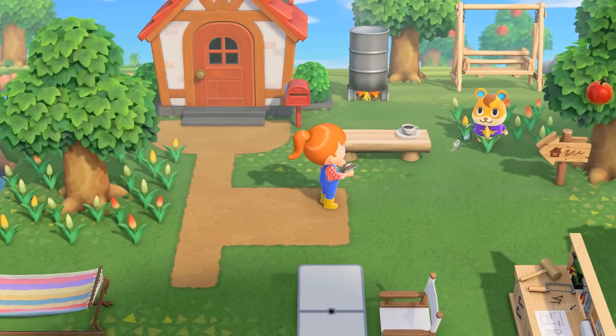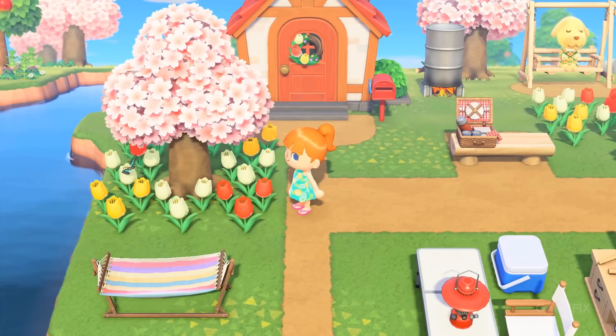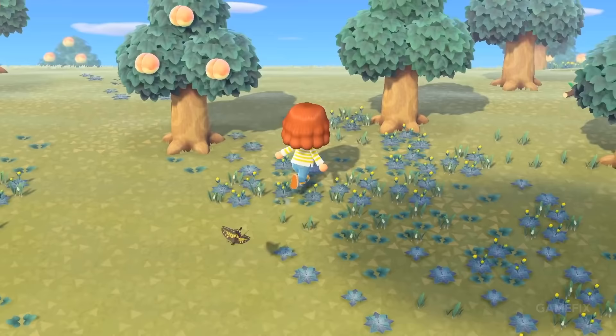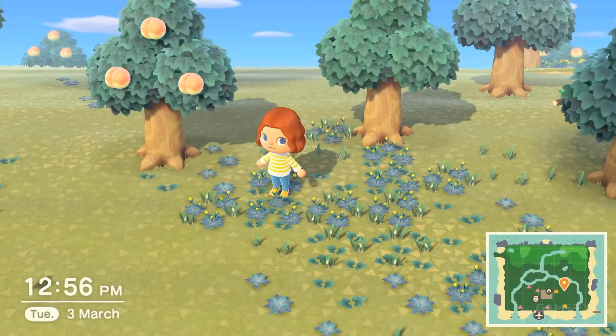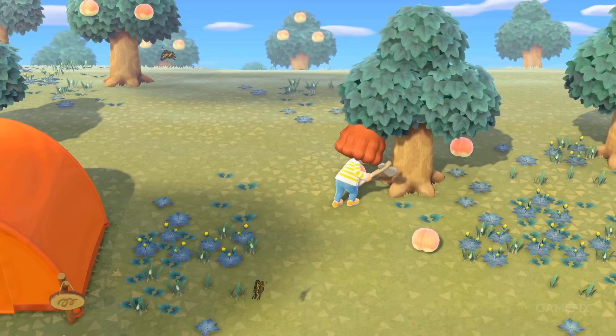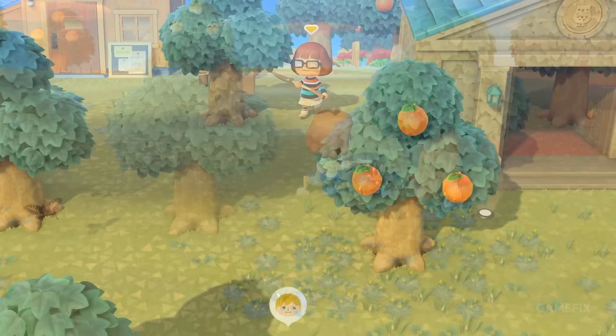Just as lockdowns began happening across the world, Animal Crossing: New Horizons invited players to a tranquil island for a relaxing loop of activities like fishing, bug-catching, and perfecting the layout of their virtual homes. Nintendo has steadily introduced new features to New Horizons, including plenty of free content as well as the massive Happy Home Paradise DLC. New Horizons also has robust customization features, including a new terraforming feature that gives you complete control over the terrain of your island.